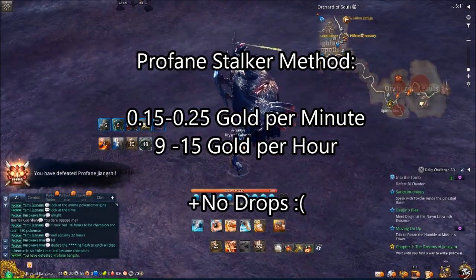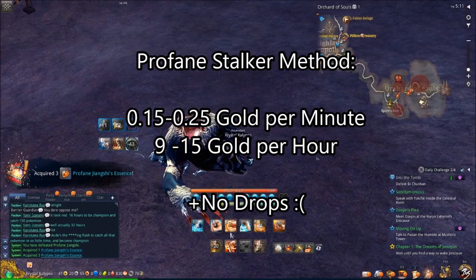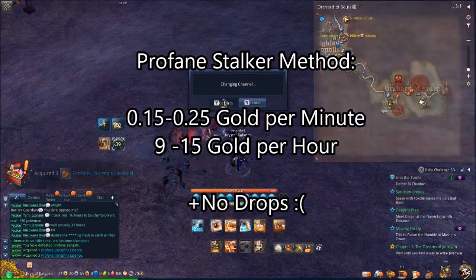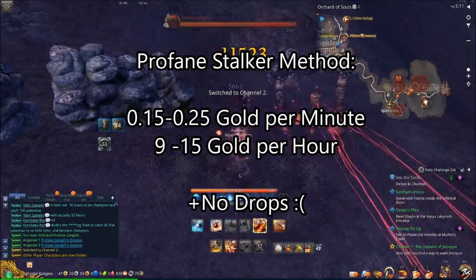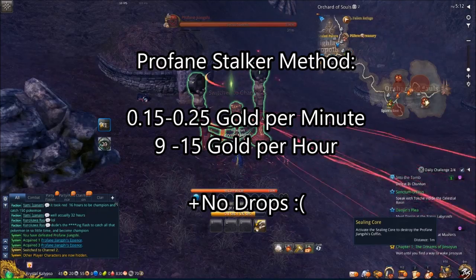Immediately after finishing the boss, pick up your essence, then go to the top right and change your channel — switch to channel 2 or channel 1, whichever you're not currently on. Then you have another round of the boss available to go through and do it again. That's how you get the maximum uptake. You should be able to do 2 bosses every 8 minutes at all these places, because the respawn times tend to be about 5 minutes.